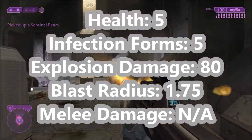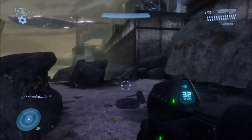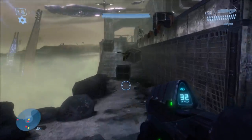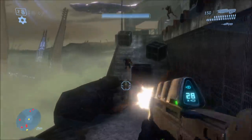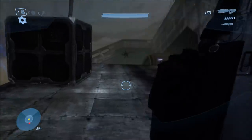The blast radius in Halo 2 is also reduced, down to 1.75 world units, and they have no melee damage anymore — not that I've ever seen a flood carrier use a melee in Combat Evolved anyway.